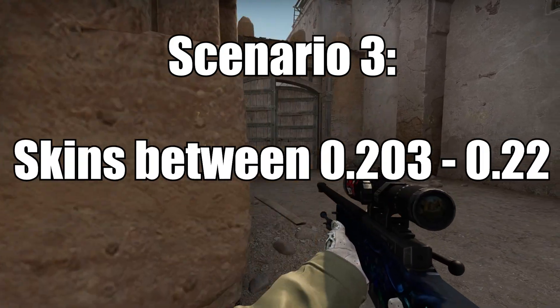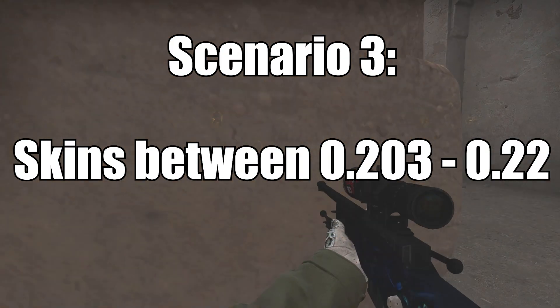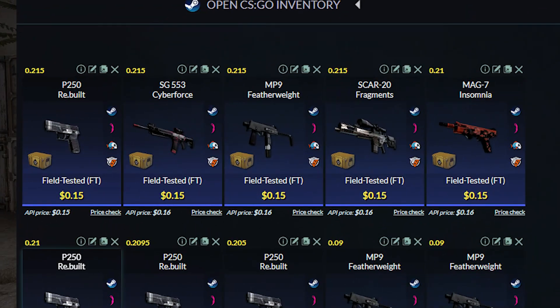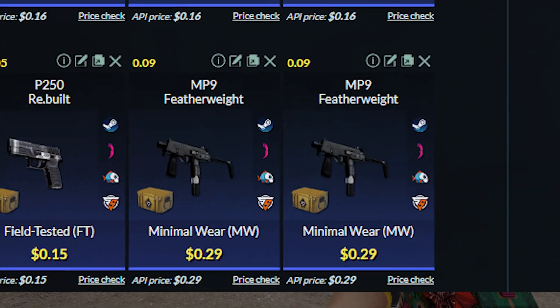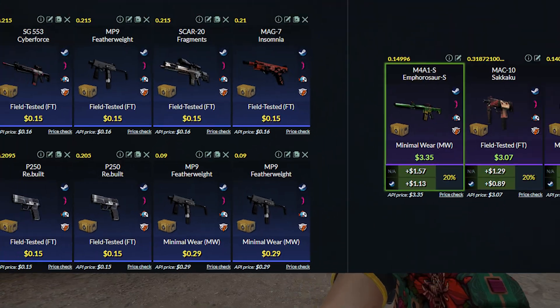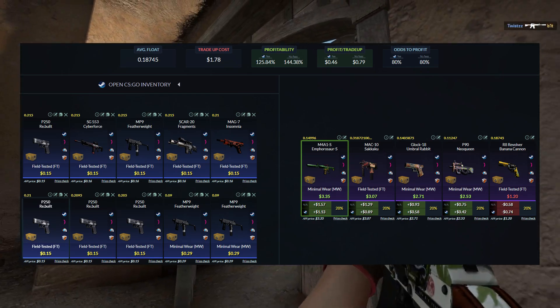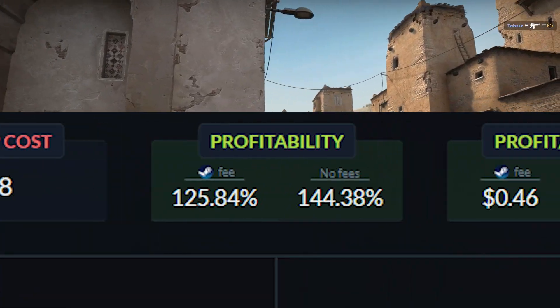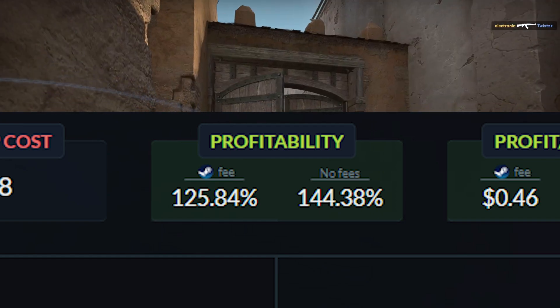The third scenario is if you get skins with floats between 0.203 and 0.22 — here is the trade-up. We use eight field tested Revolution skins and two Minimal Wear Revolution or Danger Zone skins. It makes the trade-up a little more expensive, but it is still only $1 and still very profitable with a profitability of 125.84%.